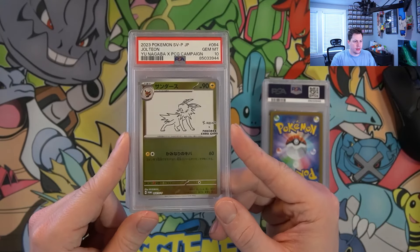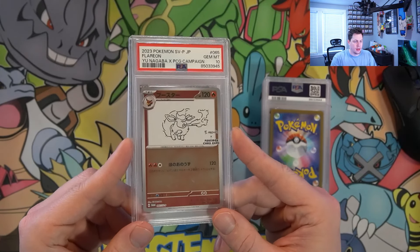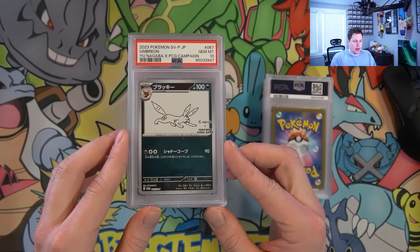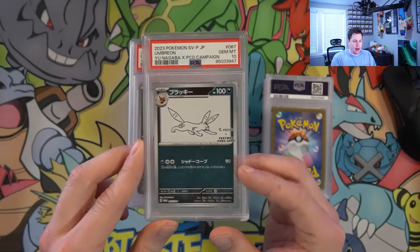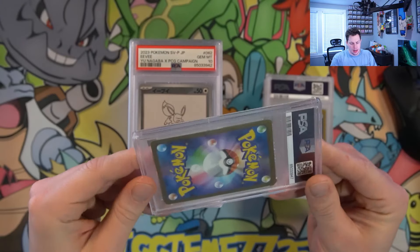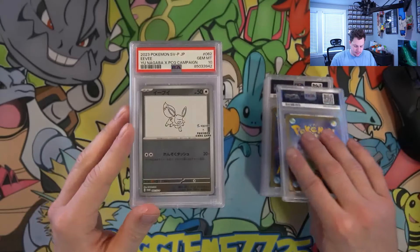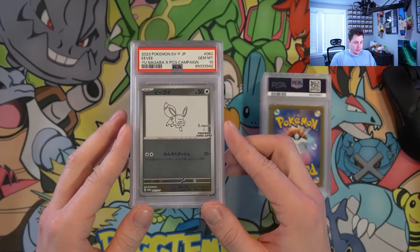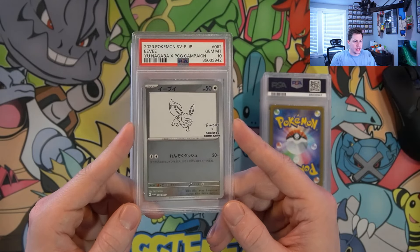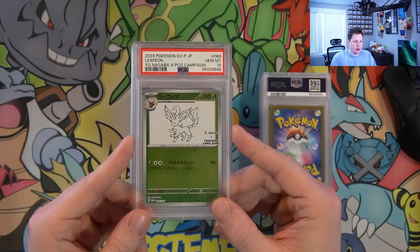Jolteon. Flareon. Umbreon — and as I'm pulling them out of the box, we have a crack in the slab, so that's not fun. Might have to send that back to get re-slabbed. It's the first time I've really had damaged slabs sent back to me, and there's another damaged one in here too. Eevee PSA 10. Leafeon PSA 10.